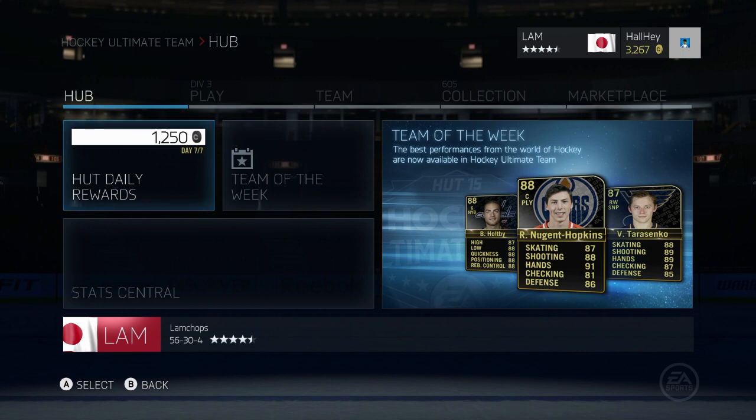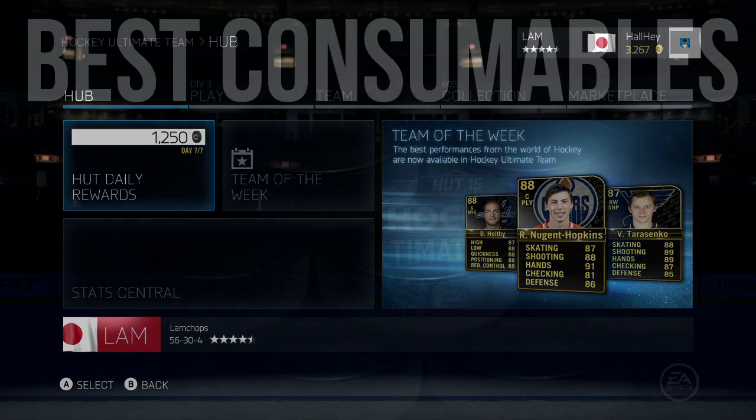What is a consumable, you may ask? For those people that just started NHL 15, a consumable is an item that you can put onto a player — such as a Team of the Week card like Nugent-Hopkins. Say you have a change team or a plus five all — that is a consumable basically.